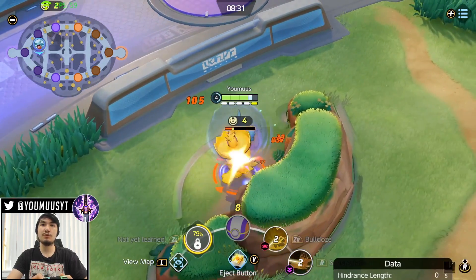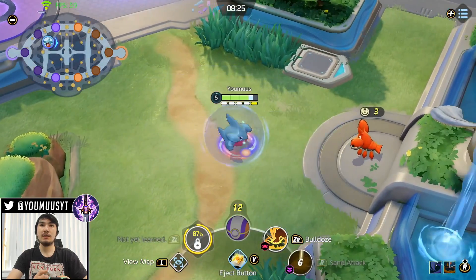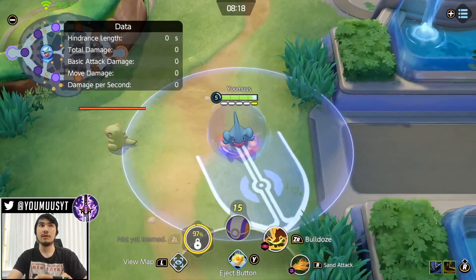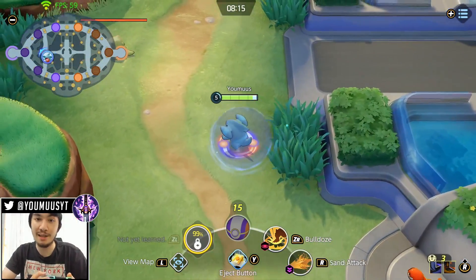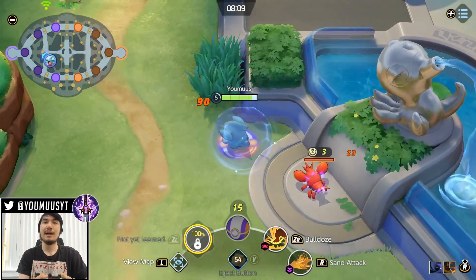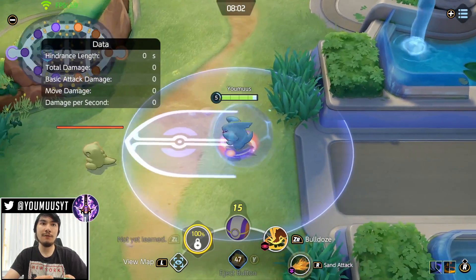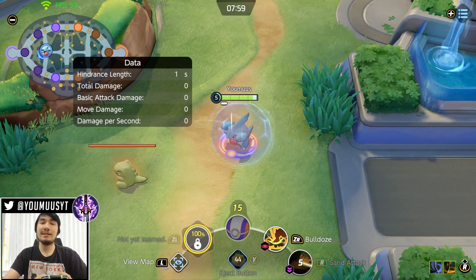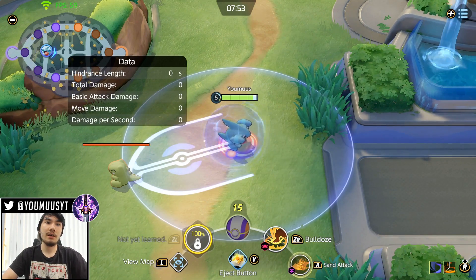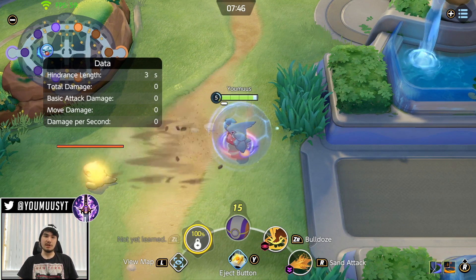Sand Attack gives you increased attack speed and move speed too, which helps preserve your stacks. I'm preserving my stacks the entire jungle clear, which makes me clear ridiculously quick. Sand Attack's indicator is actually off — the actual hitbox is super forgiving. It'll still hit even when it looks clearly out of range.